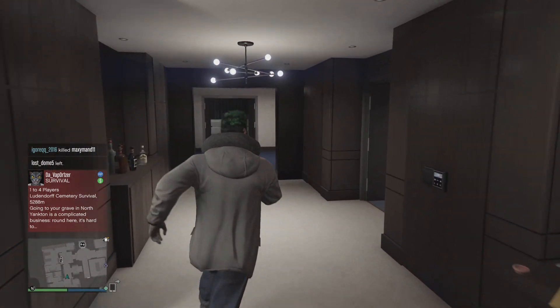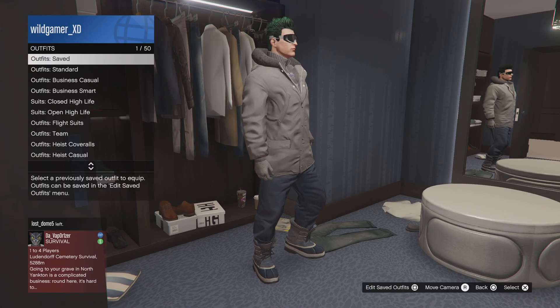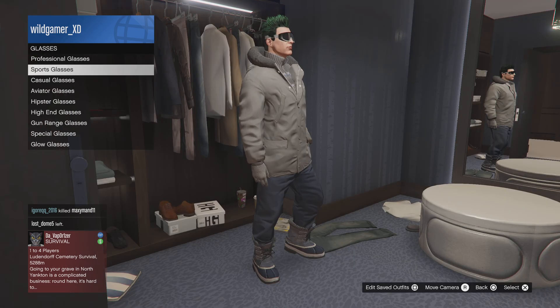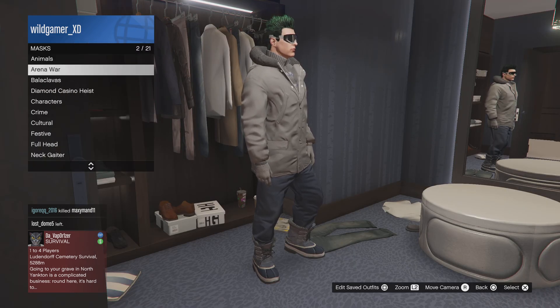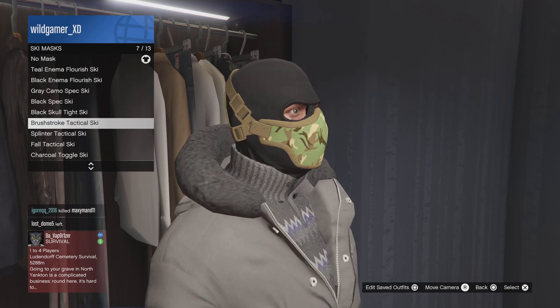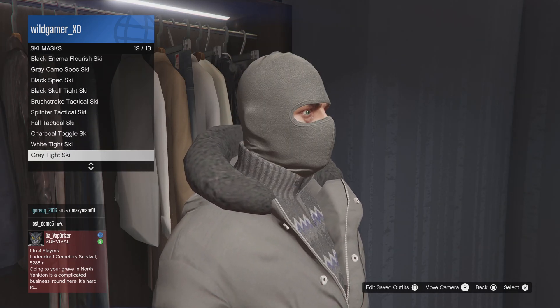What you want to do is you obviously want to have only this. So let me redo this. You want to put on the greyscale urban ski goggles — done. Then you want to back out, go into masks, go into ski mask. Now this can be anything you want — this is just the outfit that he did and so did I.